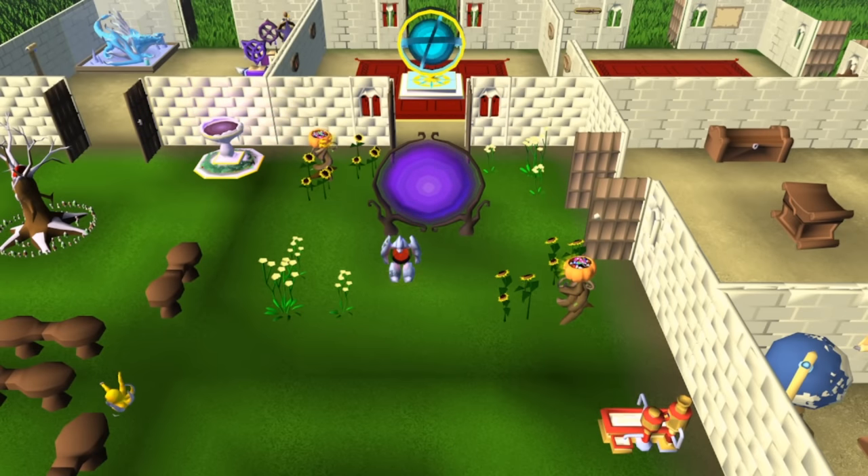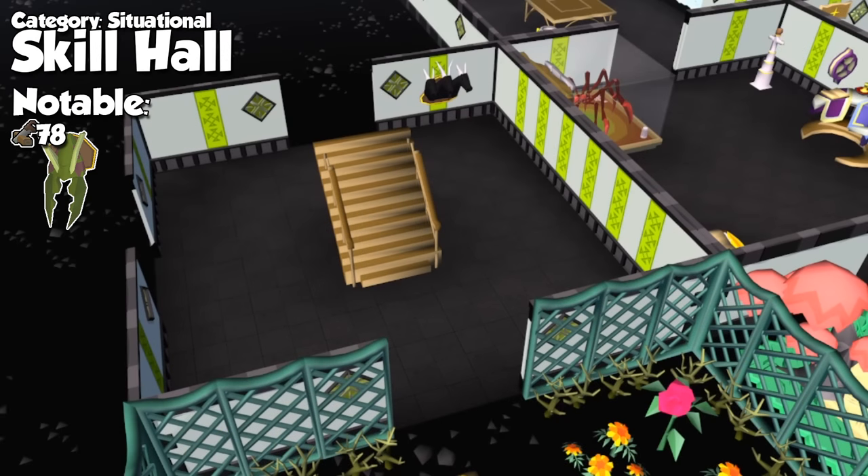Alright, so that was it about the least important rooms in the POH, and now we jump to rooms that are situational — rooms that have a few interesting pieces of furniture but are not life-or-death once you are level 99 construction and reach the late or end game. From least to most important, first we have the skill hall. The only thing to note here is the trophy stand for mounting heads you get from Slayer, or to complete the Elite Desert Diary by talking to the Kalphite Queen head. Other than that, it's all decorative.